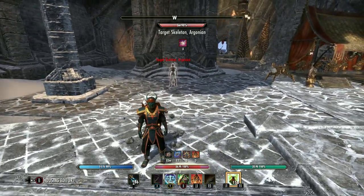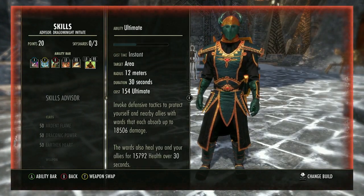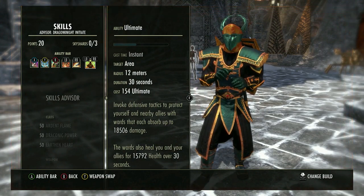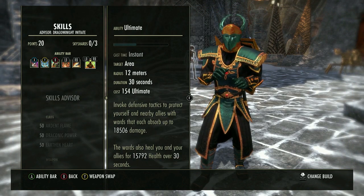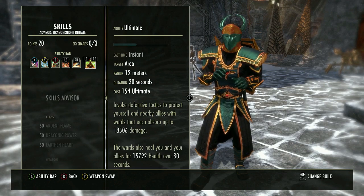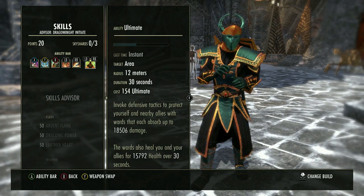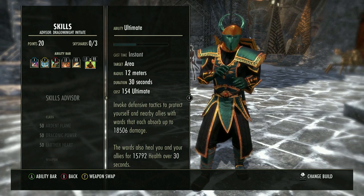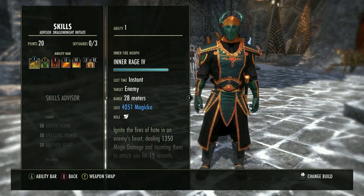Our next ability is Barrier. For these two dungeons, Barrier does help but it does not stop the one-shot mechanics — in Fang Lair, if the ghost hits you, you're dead; in Scale Caller, if you get hit by the breath, you're dead. It does absorb a lot of damage for your group though, so it's still worth having.